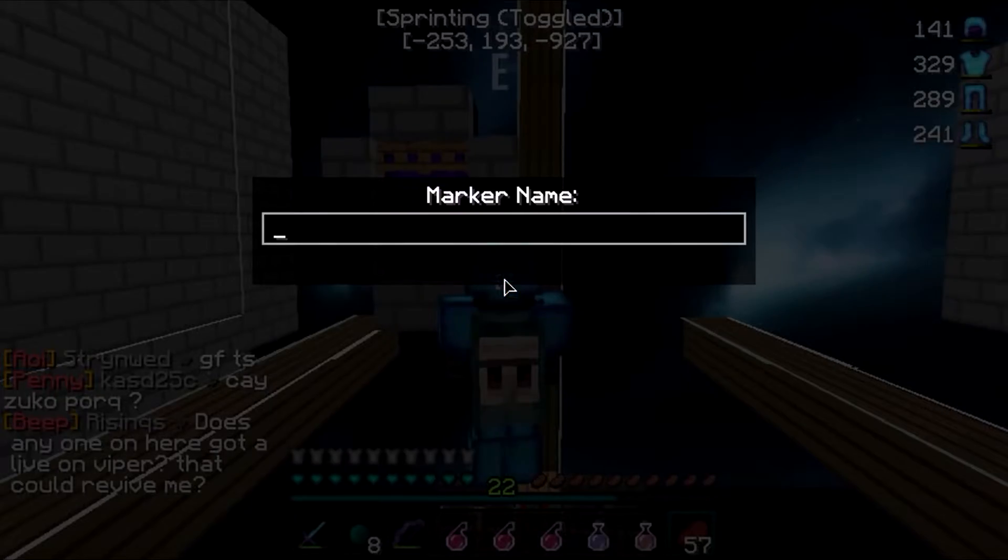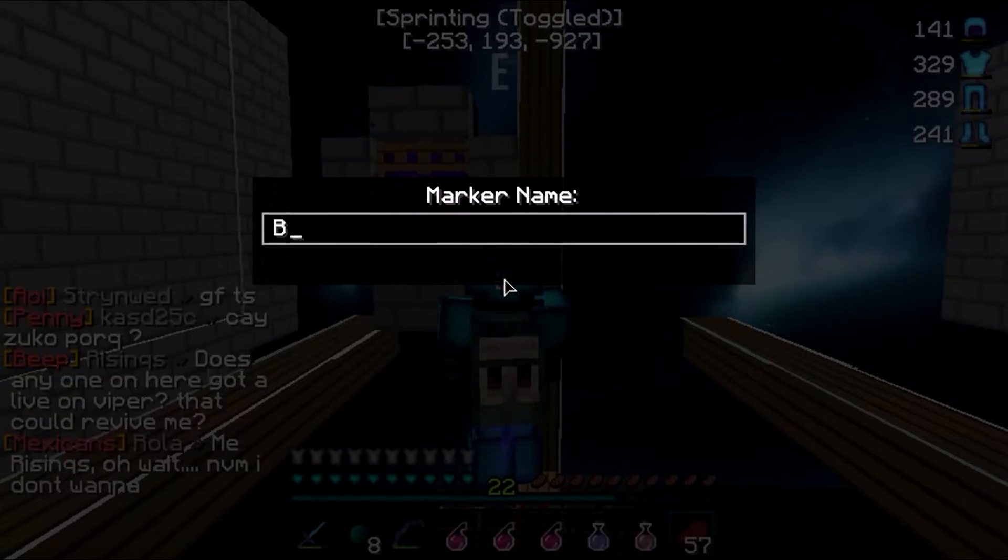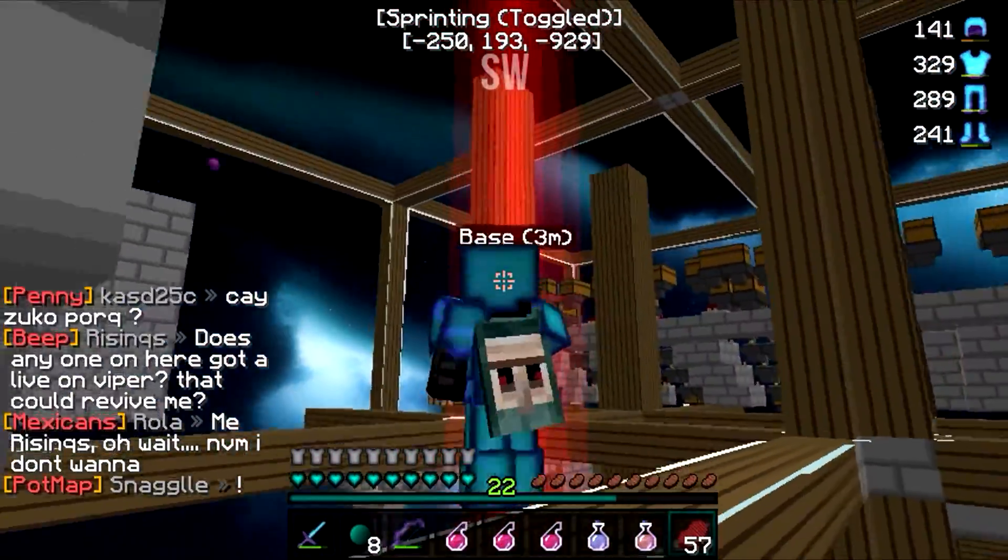For Overworld, all you have to do is press B, mark your name, put 'base', spam enter. There's your base.